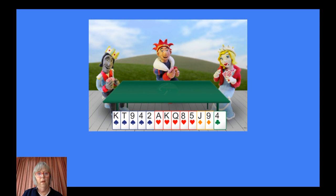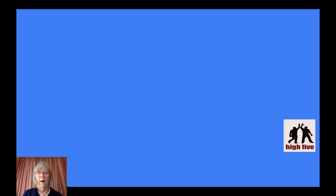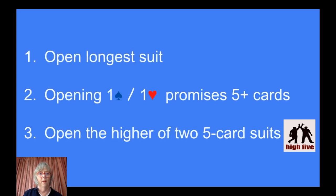Here's a trick: we've got two five-card suits. I like my hearts better than my spades — shall I open a heart? The rule is very clear: it makes it easier to describe your hand if you open the higher five-card suit first. So if you have two five-card suits, open the higher ranking one. Spades rank higher than hearts, so we're going to open one spade. High five — that's the way to remember. Open your longest suit; opening one heart or one spade promises at least five. If you've got two five-card suits, you open the higher.